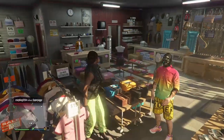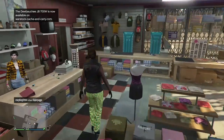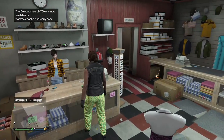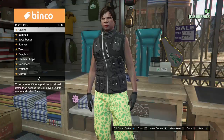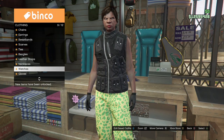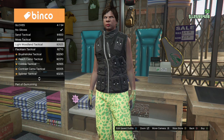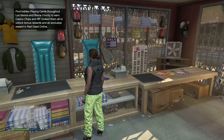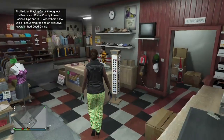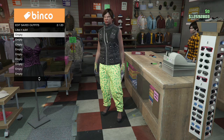After you have that, back out and make your way over to Accessories, go to Gloves, and purchase the Light Woodland Tactical Gloves — which should be number 4. Once you have that, come save the outfit. When you save it, make sure you save it underneath the first outfit that you made — so this is going to be the second outfit, saved right underneath the first outfit.